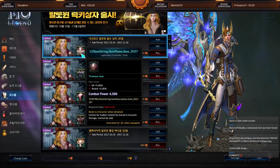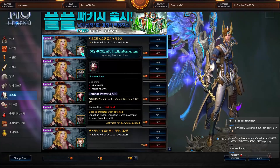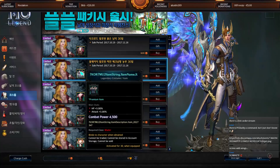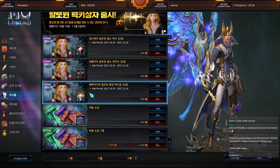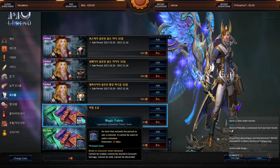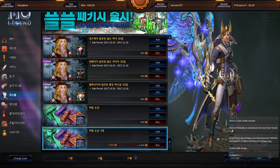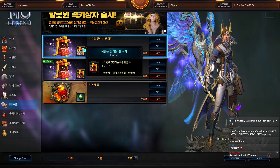Same goes for the cosmetic armor — it gives HP +5% and Attack +5%. I think the numbers are the same as EU/NA with no nerfs. It also only lasts 30 days and you have to extend it with extension items, just like the wings.